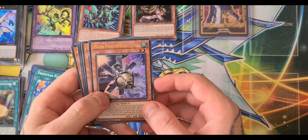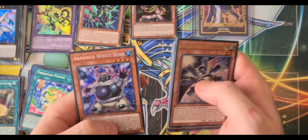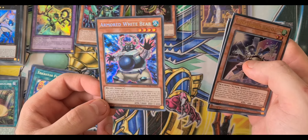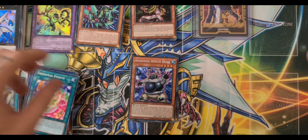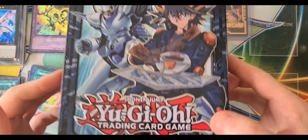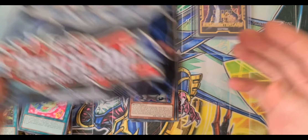We have Mecha Phantom Beast O'Lion, another Veriform, Ra's Disciple, a Topologic Zeroboros, and an Ultimate Rare — Armored White Bear. That's not bad at all, pretty cool. I hope you've enjoyed today's video — it's been absolutely great to open one of these. There will be a link in the description to get your own mystery box, which is great value as you can see. Please like and subscribe. Thanks guys.